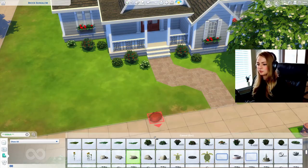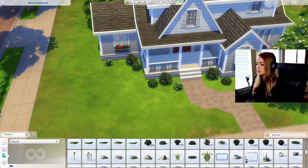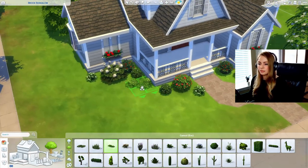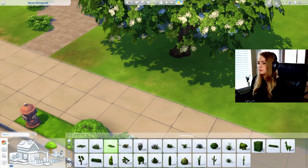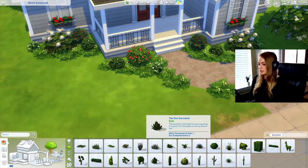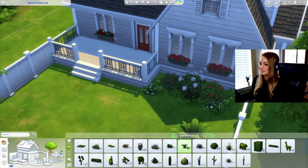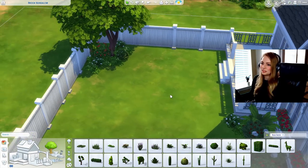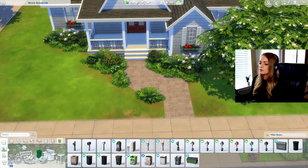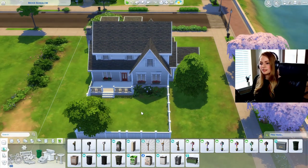I'll use some white flowers in the landscaping to tie in the white of the house. When I landscape I usually put down the main floral bushes and then add plain bushes around them. I think that's all I want to do for the flowers, and I'll add some low-lying plants to blend it all in — I always put these around the trees as well. To fill in the gaps I'll use this one. I've definitely gone kind of heavy on the landscaping. I'll add some dirt around all of these to make it look more natural. For the mailbox I'll just go with the classic Willow Creek one.